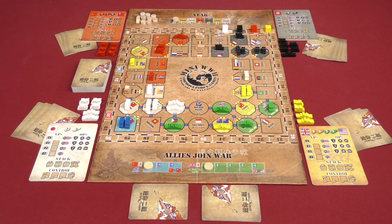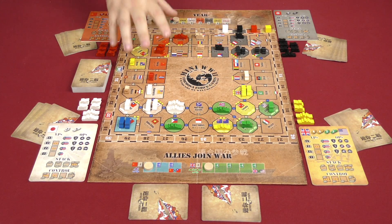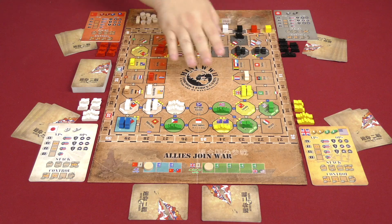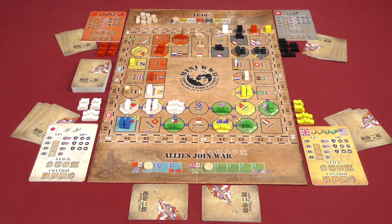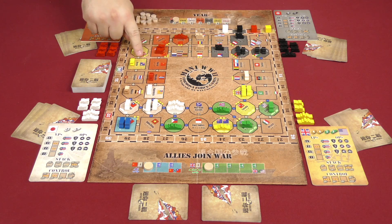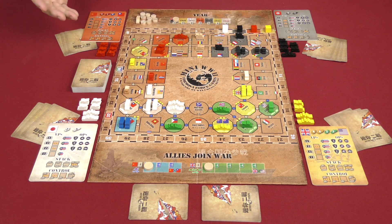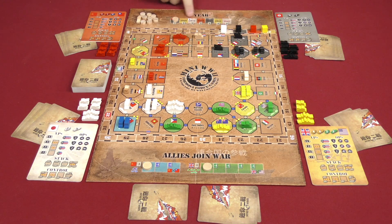You score points by controlling areas on the board. Three-star regions score three points, two-star regions score two points, and regions with no stars score one point. The game is played over a number of rounds indicated on the round track.